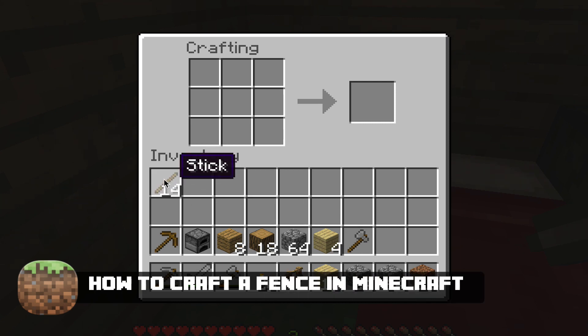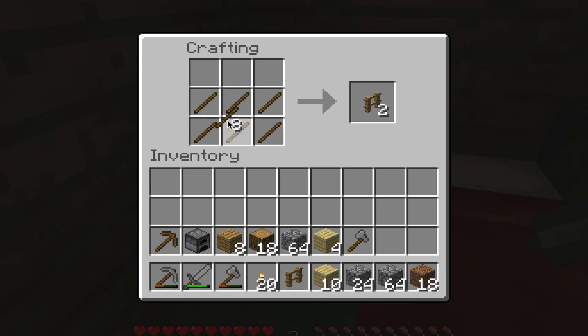All you're going to need is some sticks. You can accumulate those fairly easily within Minecraft. Go ahead and fill up your bottom row and your middle row with sticks, and this will allow you to create two fence pieces to lay down and create your fences.